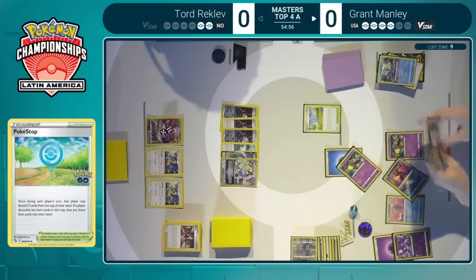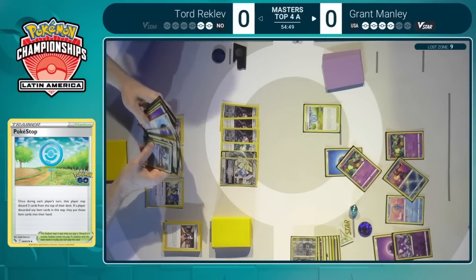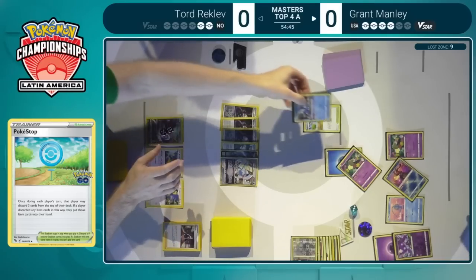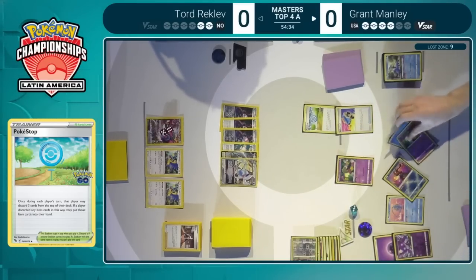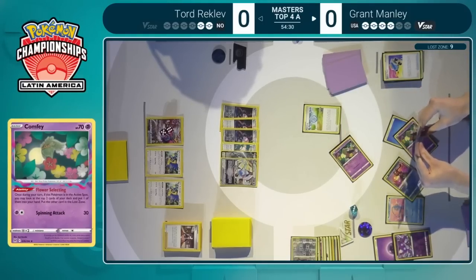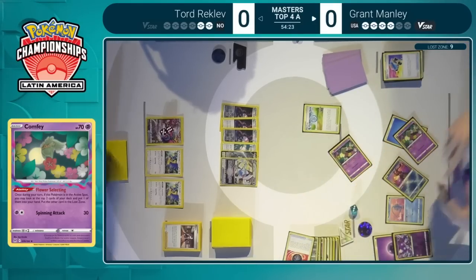You'd think maybe the rest of the damage would just try to work its way onto an Archeops and a Lugia to a point that maybe a Kyogre could do something, but you're asking so much of your deck. You need the Energy Recycler to be very generous to pull off that big attack there, and Tord is going to keep you on a clock. There's also no Colress's Experiment so far for Grant this turn, making it hard to thin the deck as much as he'd like. Getting a Lost Vacuum and a Heavy Ball off of that Flower Selecting.